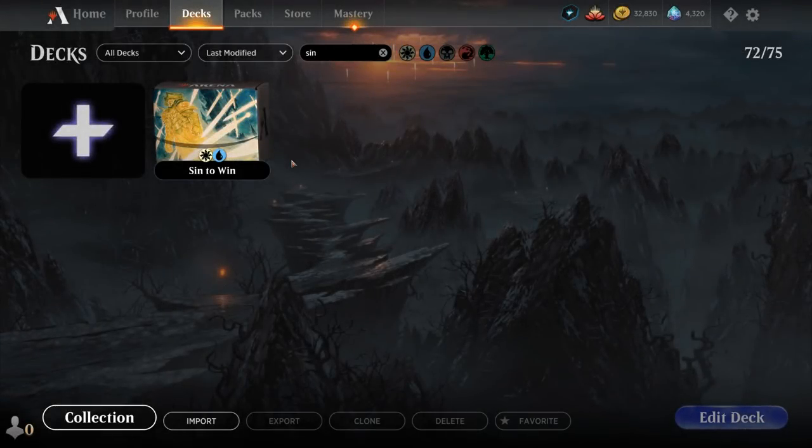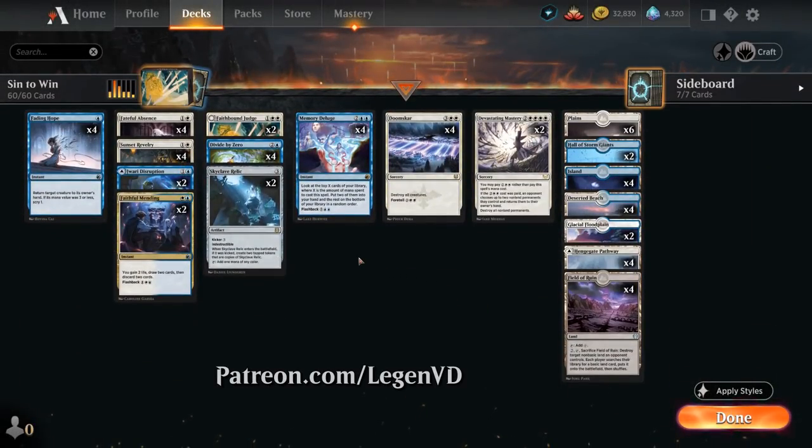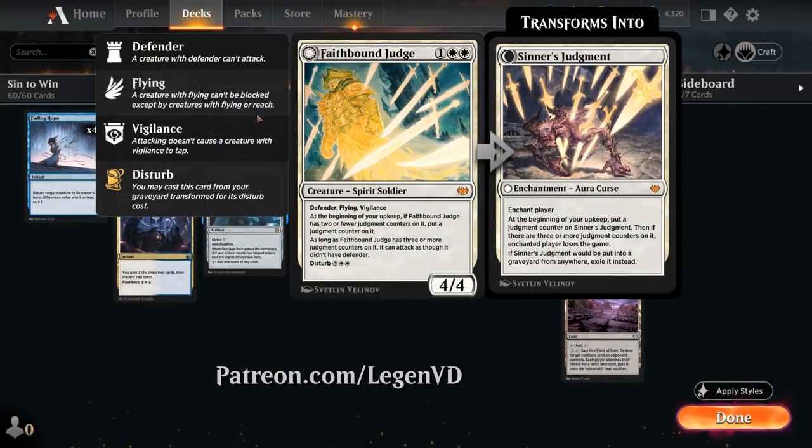Hello and welcome to another Standard Games video. Today we're taking a look at a blue-white control deck, as voted on by my supporters on Patreon, built around the alternate win condition of Sinner's Judgement.